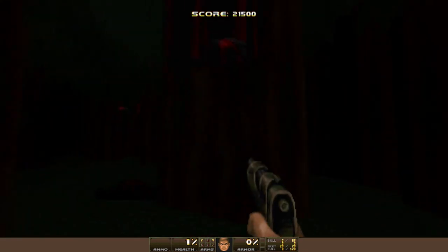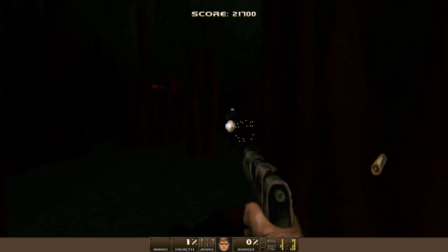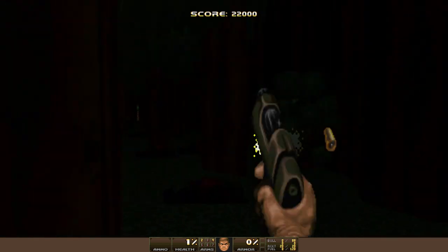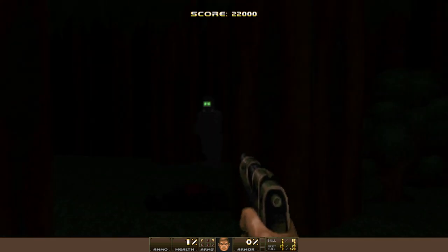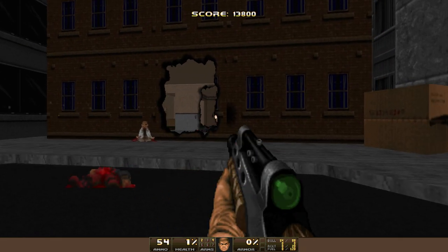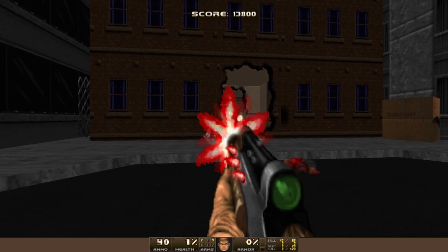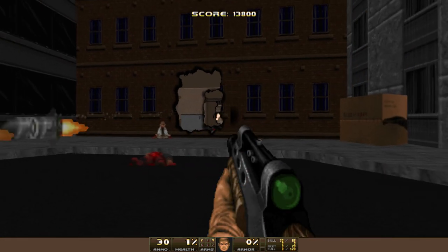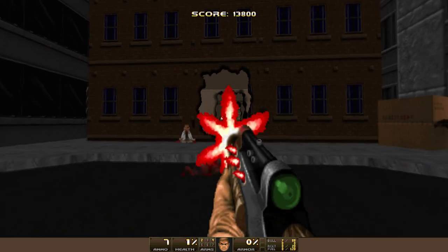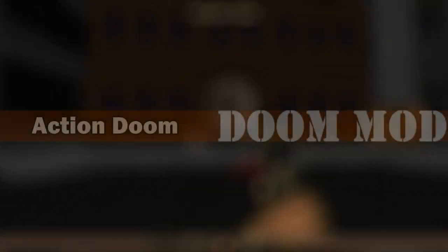Action Doom is an entire mod for Doom. If you want to play it, you will need the original Doom 2, and for example the new GZDoom, which supports the original Doom and allows you to play on Windows with new graphics hardware. Action Doom is a total conversion and because it starts with A, I chose it as the first modification. This does not mean we will continue with B and then C.